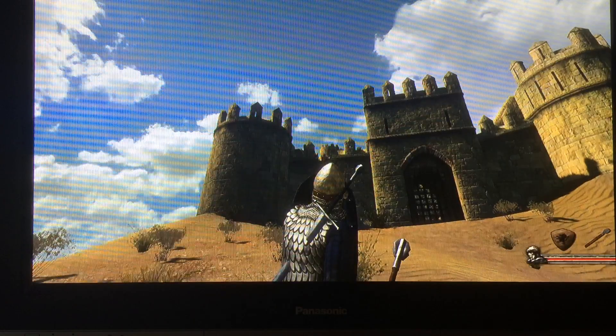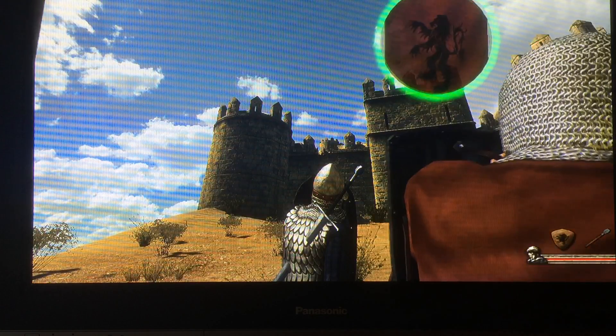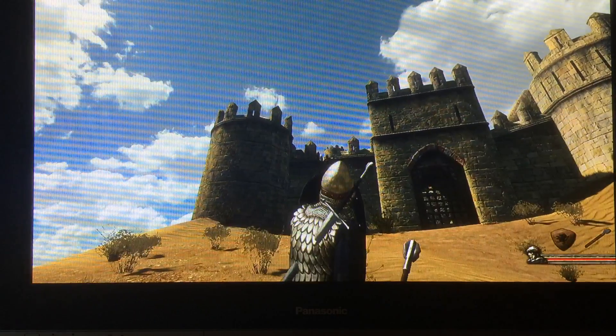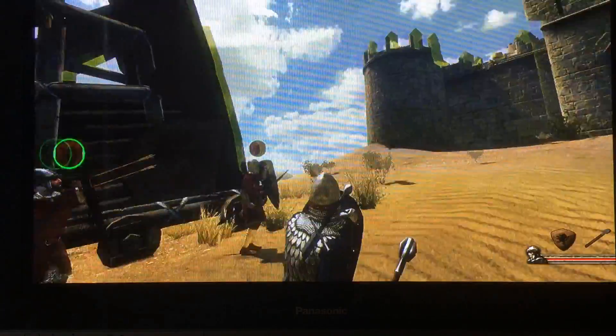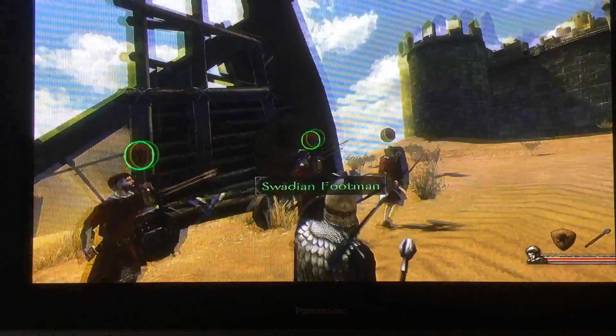Here they are. It's a really cool mechanic because if you get shot in the shield it actually shows the arrows sticking out of it, and you can have quite a lot of arrows in it. The AI is brilliant in this game - I really suggest getting it. It just came out on Xbox One.